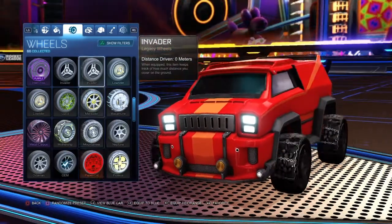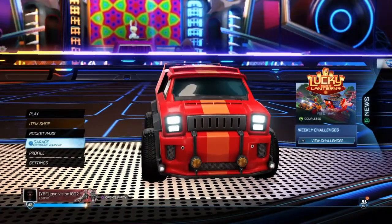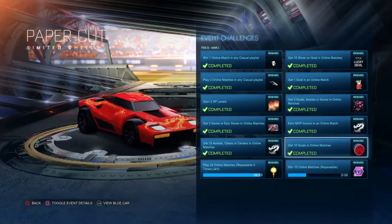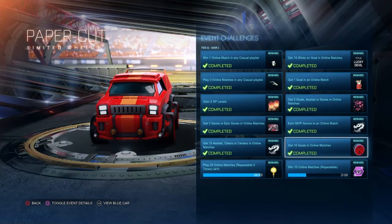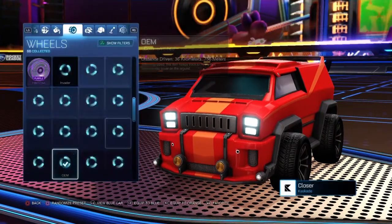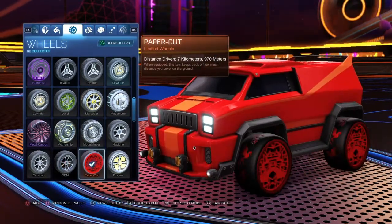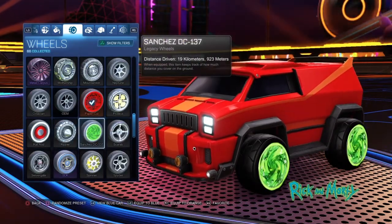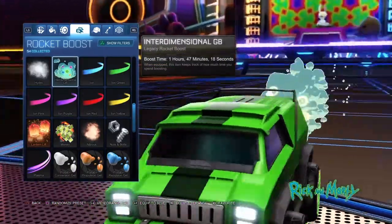For the wheels, go back to your main menu, go to Lucky Lanterns, view challenges, and you can unlock these wheels by getting 10 goals in online matches — which you should be able to do. Once you've got them, equip them to blue. Use the Rick and Morty wheels for the orange car since it looks a bit more like the camera effect.